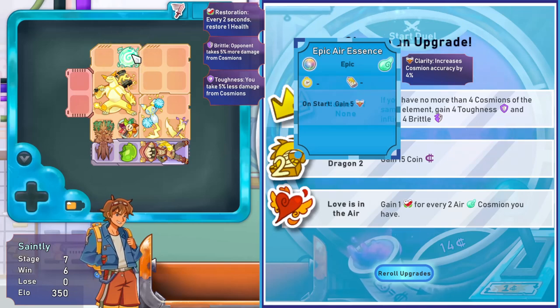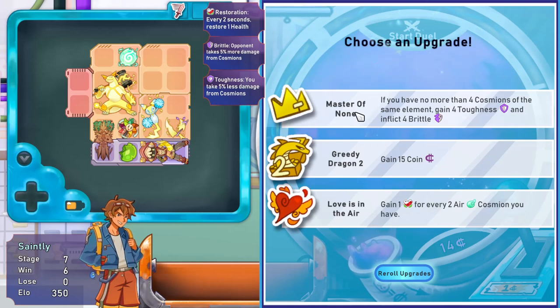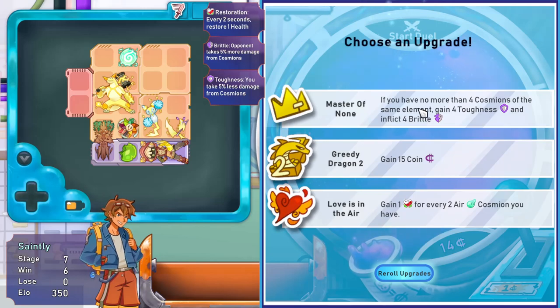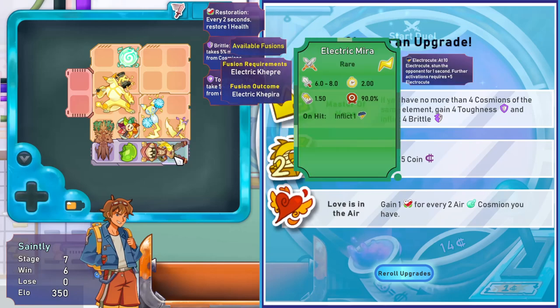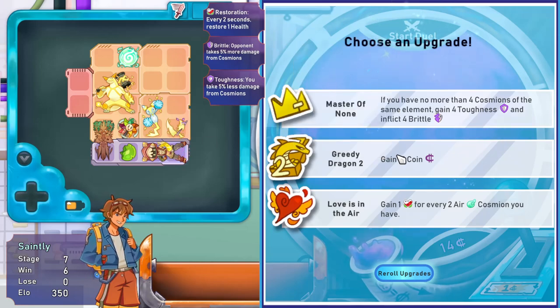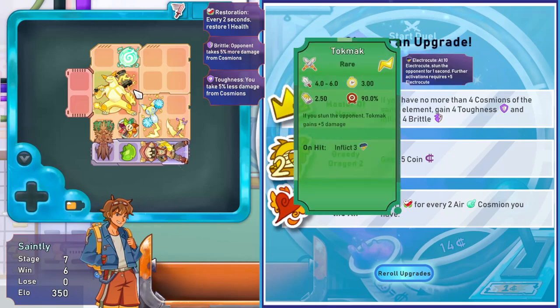What is this? Epic air essence - very cool. We get an upgrade: Master of None - if you have no more than four Cosmeons of the same element, gain four toughness and inflict four brittle. Four toughness means you take 5% less damage and the opponent takes 5% more. Greedy Dragon - gain 15 coins. Love is in the Air - gain one restoration for every air Cosmeon. Well, I don't have more than four - I have four - but as soon as I get another electric thing, that's useless. I don't have an air Cosmeon. Coins are a little bit of a sugar hit, but I feel like I'd only be limiting myself from getting more electric.